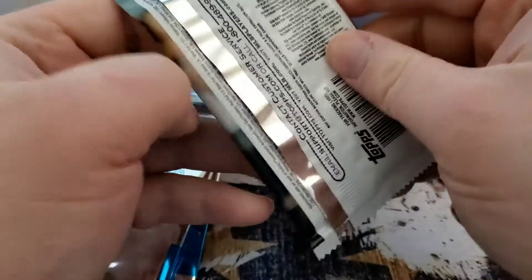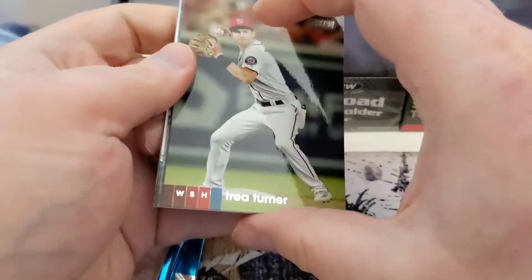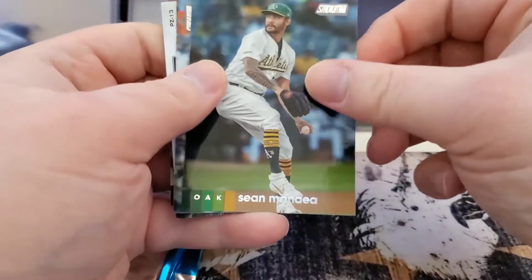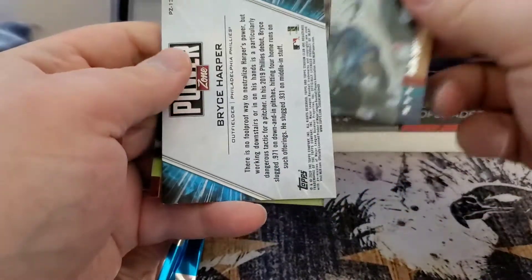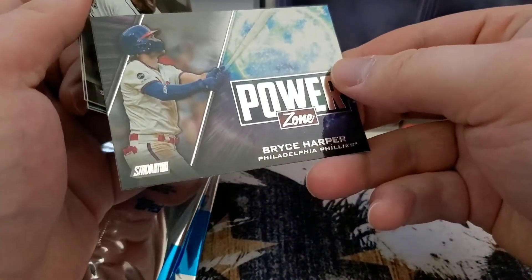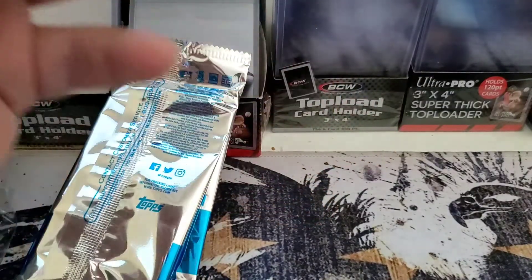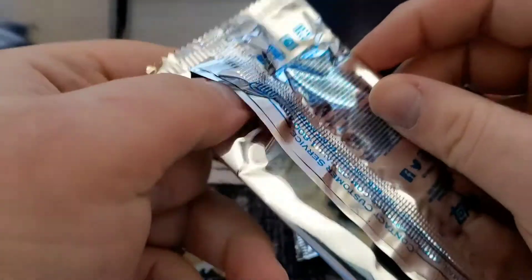We're in the last pack for some last pack magic. Let's see if we can find an auto in here. We got Trey Mancini, Severino, Bryce Harper Power Zone — not autographed. And Kirby Yates. No autos, unless silver packs can be autographed — I've seen some autographed Power Zones in other videos, those are sick, I believe those are out of ten.